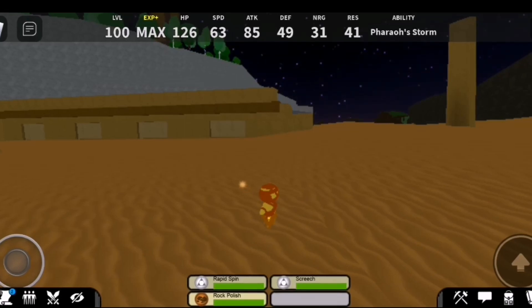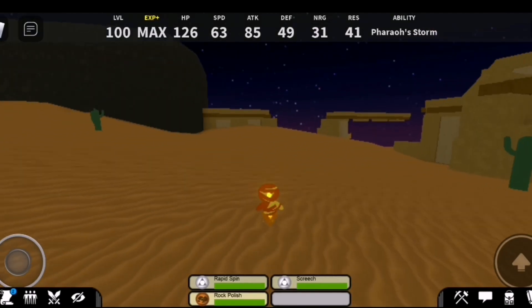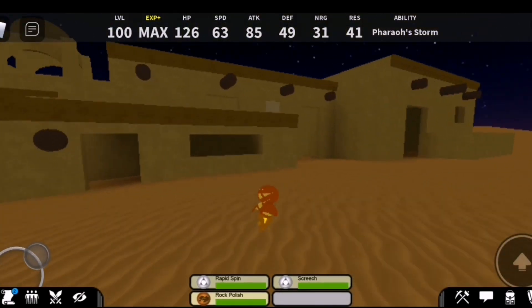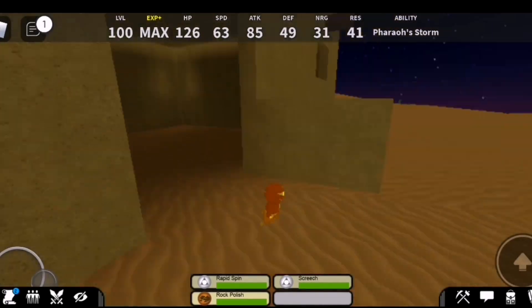Hey guys, what is up! I'm back and today I'm going to be showing you how to get Dolly Doodle. What you need to do first is spawn in the desert and find one of these vases that are unbroken. They might be in houses somewhere.